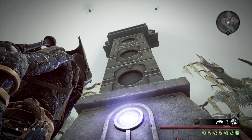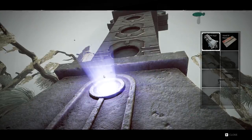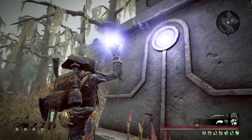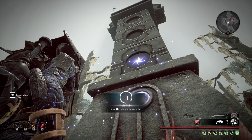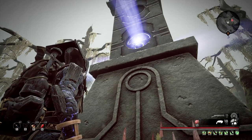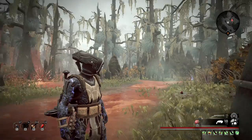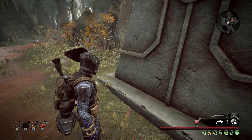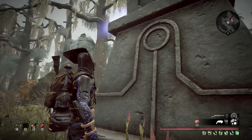If you interact with the Obelisk while already having the traits, you get 900 scrap and trait points. So even if you've already uncovered it and you're doing this for the second time, just go there and activate it for the scrap and the level up.